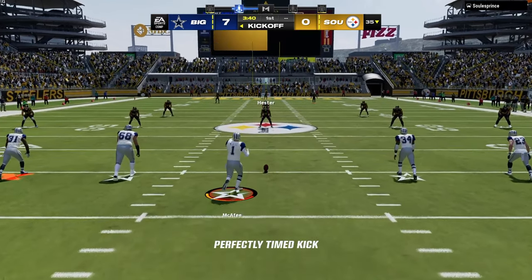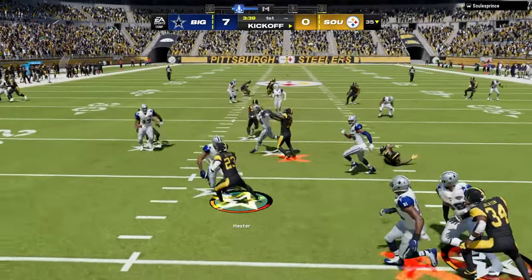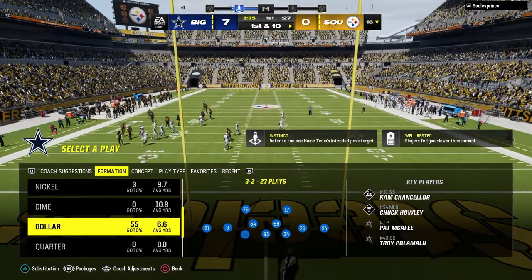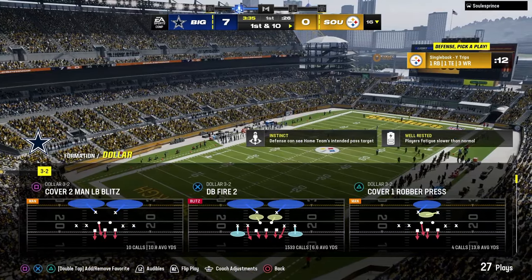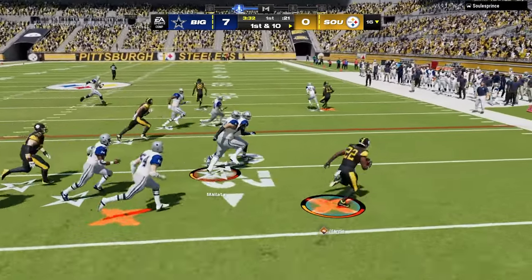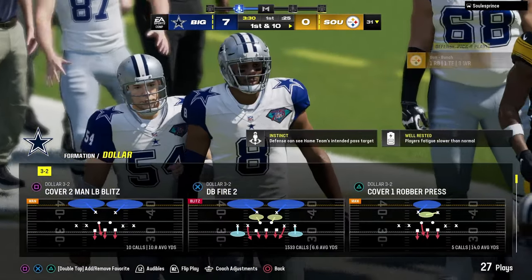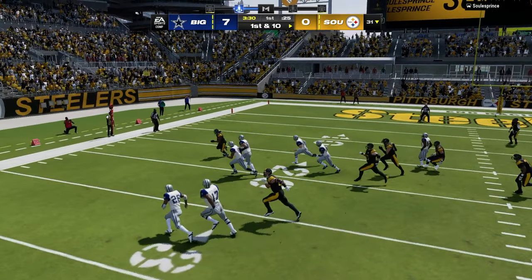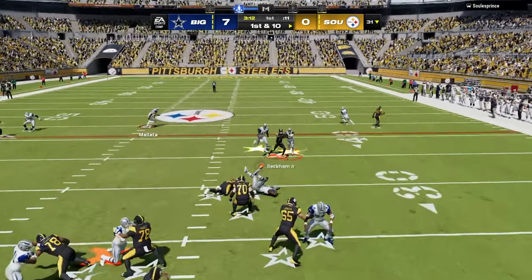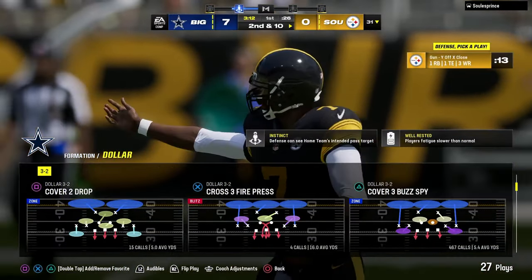What do I mean by attacking every single area of the field? Madden can pretty much be divided into — depending on how you wanna do the math — technically 15 spaces, but more practically 10 spaces. Ten spaces is how you could divide the entirety of the field. If you picture a first down marker, zero to 10 yards, you have the left side, the left vertical hook area between the numbers and the hash, the direct middle, the right side vertical hook area, and then the right side flat — so there's five spaces horizontally. If you even just look at a cover two drop, it shows that — you see the light blue zones on the outside and the three zones in the middle.